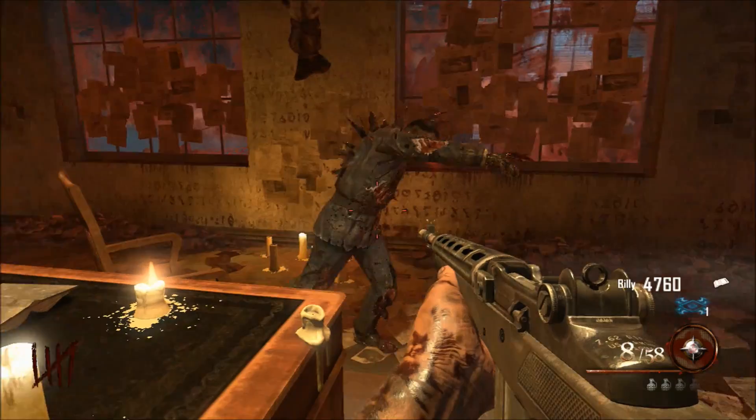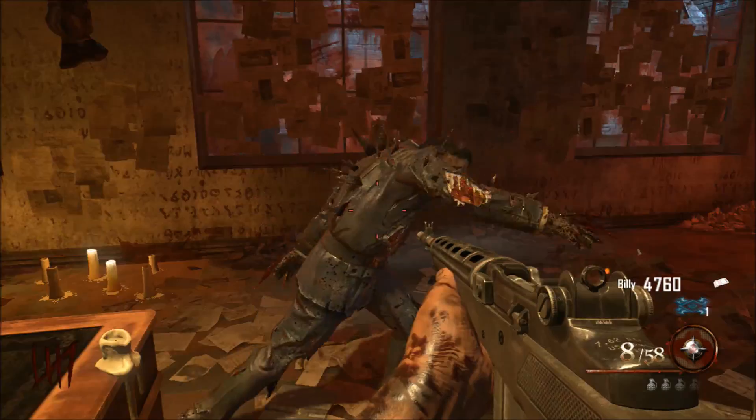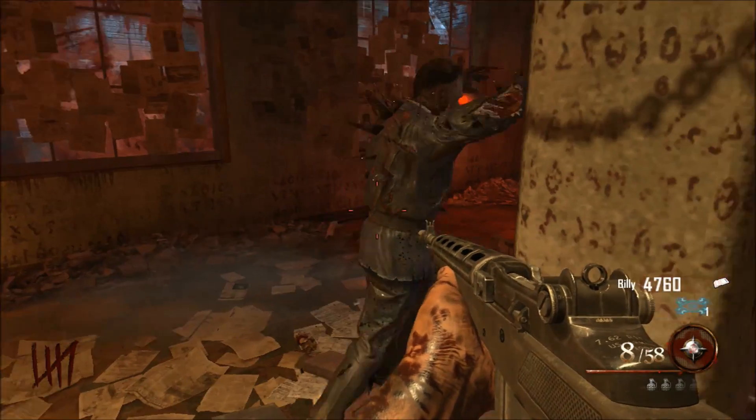One of the big downsides to this is if too many zombies pile up they will hit you, so don't let more than like 15 or 20 zombies pile up. Keep rapidly shooting them as much as you can.